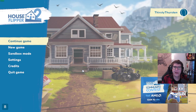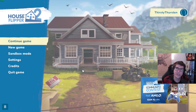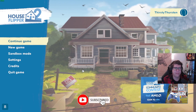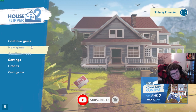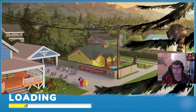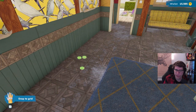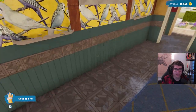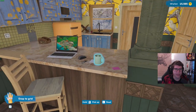Hey, hello everybody, welcome back! Thirsty Thurston here, and welcome to another episode of fixing up that dump, aka House Flipper 2. Let's see where we left off — the previous episode we were fixing up a bakery, cleaning most of it. I think we unlocked the vacuum cleaner. Were we done yet? Yes, I think we were. All right, well welcome back everybody!